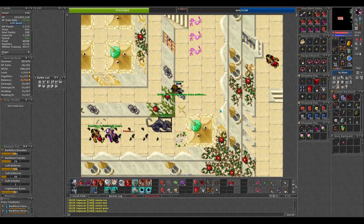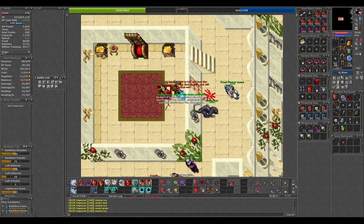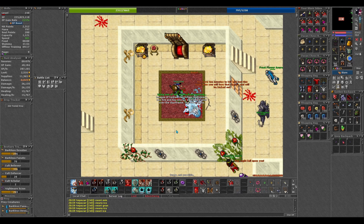The boss is on the right side of the roof, right here. Enter the quest store and kill the boss.